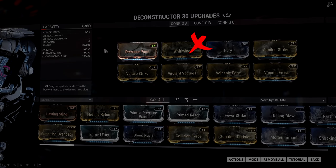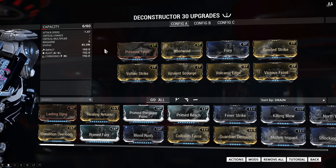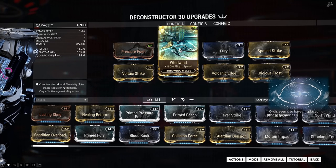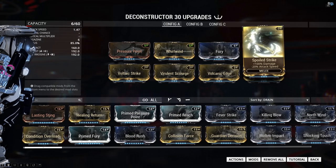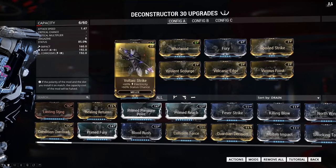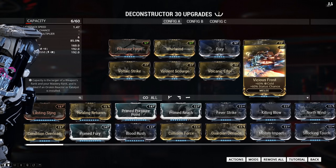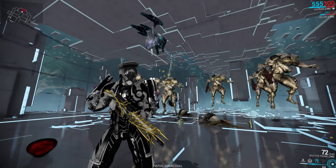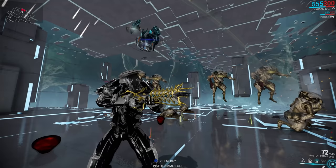For the Deconstructor I ended up with a 1 forma build where I added 1 V. I originally thought about using primed mods but realized they would clash with every melee weapon I have, so I went with regular ones. The mods I'm using are Pressure Point for more damage, Whirlwind which makes the glaives fly much faster, Fury which makes him throw them faster, and Spoiled Strike which slows him down but increases damage significantly. After that I went with 4 dual-stat mods: Voltaic Strike and Virulent Scourge for corrosive damage, and Volcanic Edge with Vicious Frost for blast damage. The glaive bounces around, stripping enemy armor and knocking them down. You can also run combos like Radiation and Viral, or Gas and Electric.